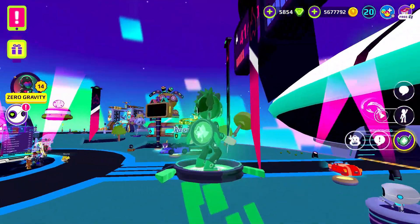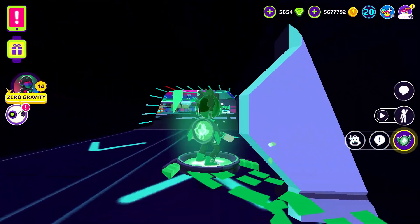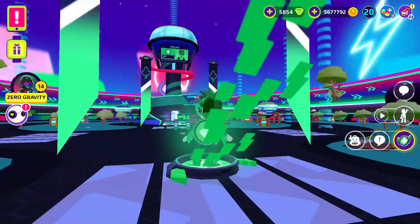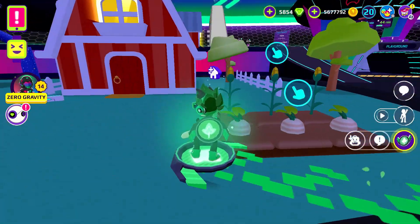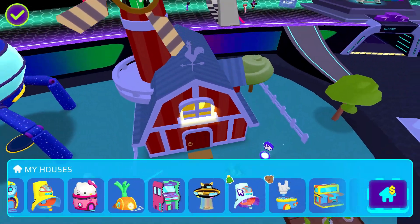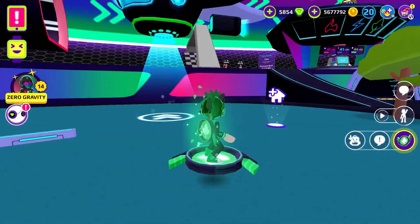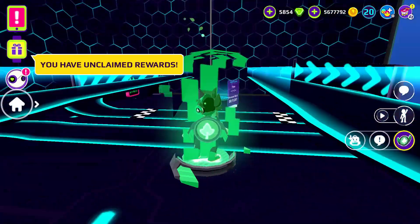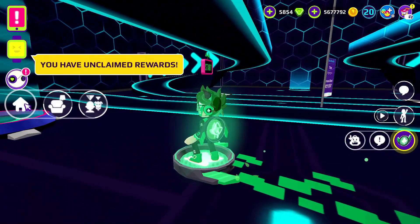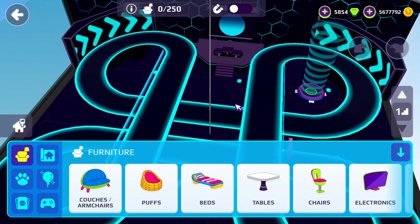Maybe I'll decorate later. I cannot decorate that house because it's not mine. So now let's go to my real house and decorate it. I need to change into the zero gravity house. Okay, let's change like this and let's go. Now I think I want to put my new items.